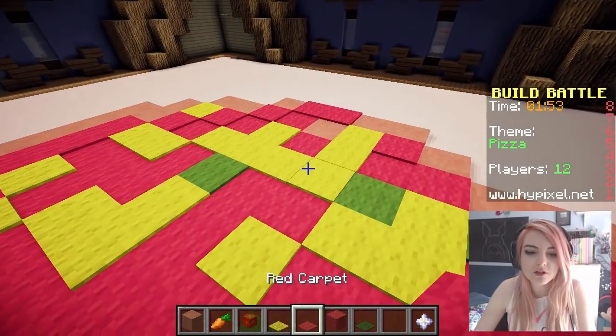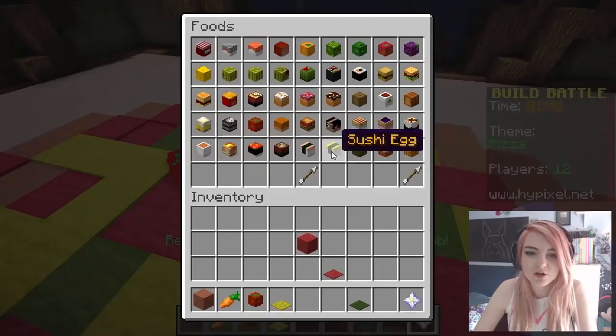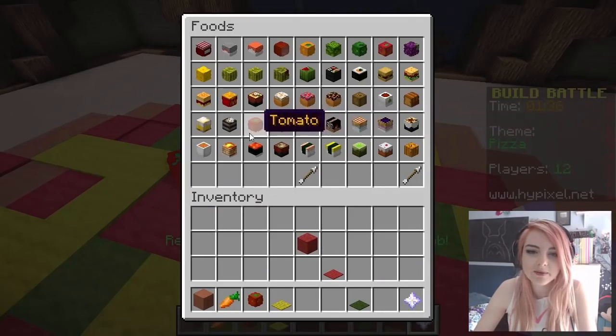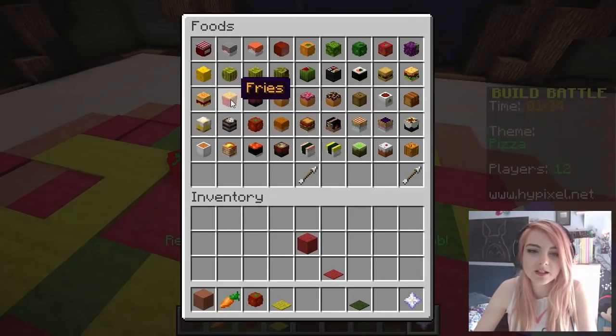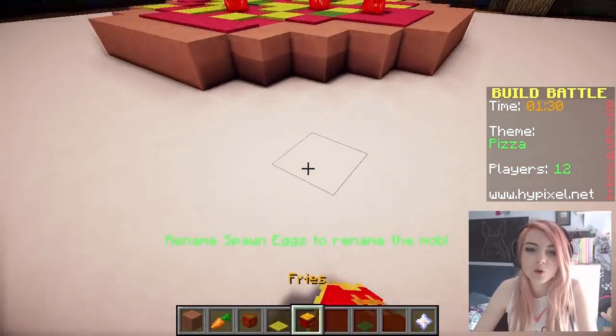Is that tomato? We could put tomatoes on the pizza — that's cute! Very cute! Sushi on the pizza! Cake, pumpkin, spaghetti, bacon, sandwich, glass of beer. Fries — I'm just gonna put some little fries! Boop! Fries!